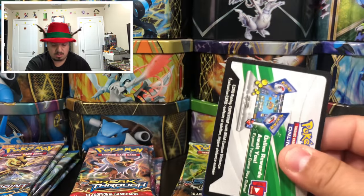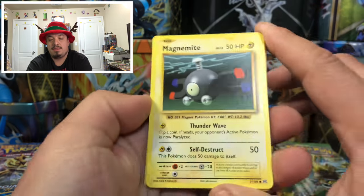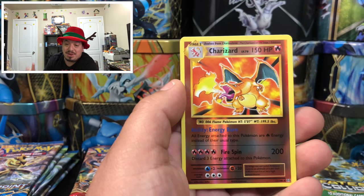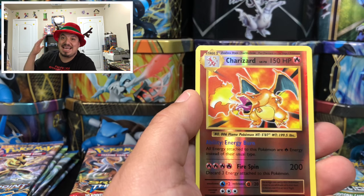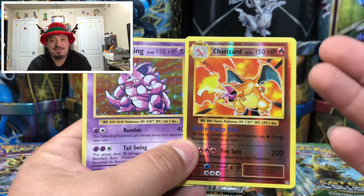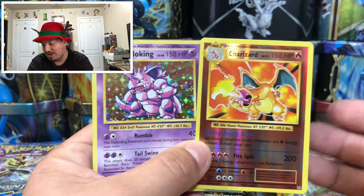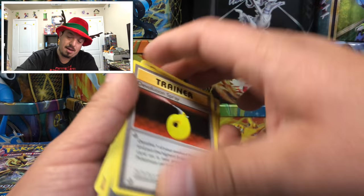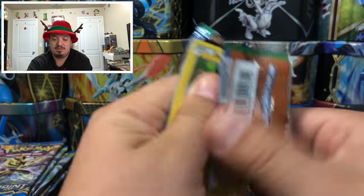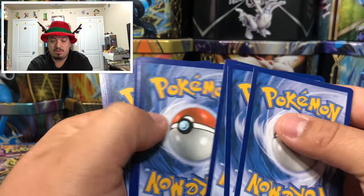Evolutions — white code card. Can we pull a Charizard? We have Widow, Charmeleon, a Devolution Spray — and here we go — a reverse hollow basic Charizard! Exactly what I was talking about! That is an awesome pull, and a Nidoking rare holographic card. This Charizard reverse hollow to me is an ultra rare — my boy Charizard is going straight into the Char Pit to meet all his Char friends!